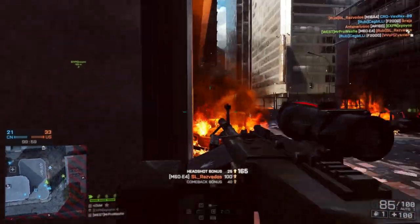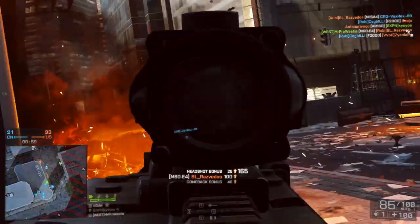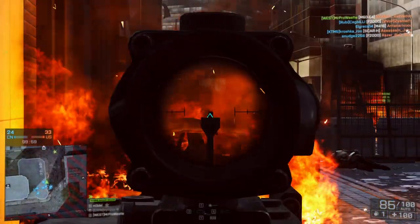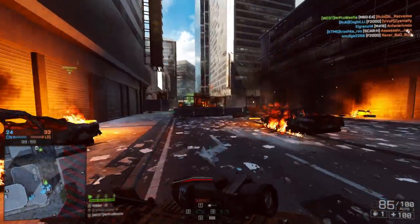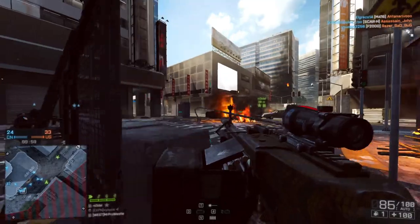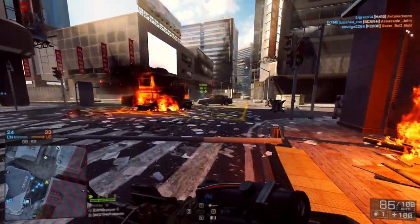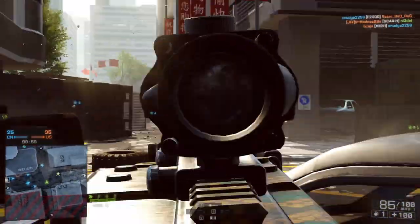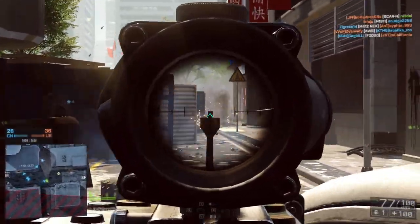Welcome back to Forgotten Weapons, the series where we shine some light on guns that are really struggling in Battlefield 4 and are worth avoiding like the plague, or we find some hidden gems away behind those popular choices. Today we're looking at the M60 light machine gun, or as it's more affectionately known, the Pig.